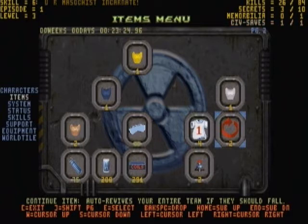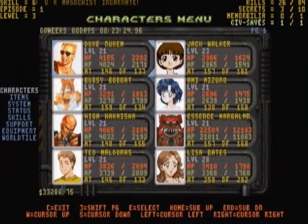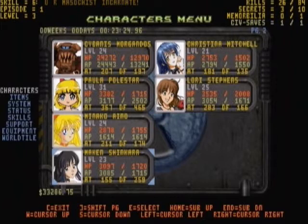Now, on to the rest of the menu. The first menu houses the 16 characters — that is, the 15 normal ones and also the riot tank, which counts as a character right now. So you can use med kits and armor on it as well to heal it.